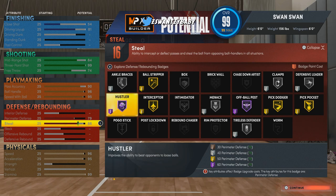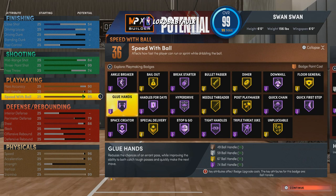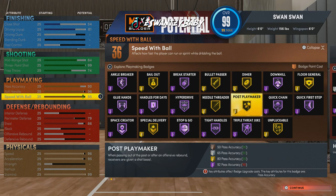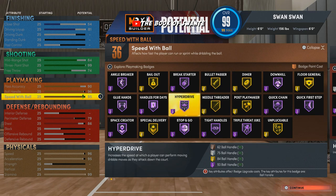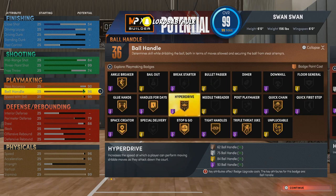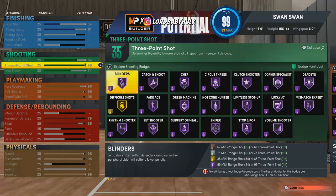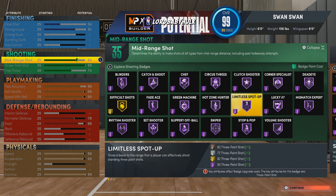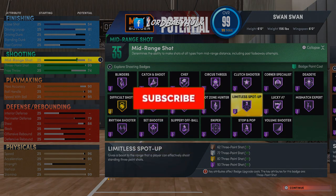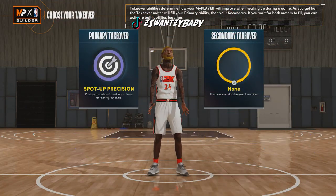Y'all see a bunch of new playmaking badges this year: Quick Chain, Glue Hands, Post Playmaker, Triple Threat Juke, Hyper Drive. We're gonna need more playmaking badges than in other 2Ks, and I've got nearly max playmaking — and this is without college. Look at all the shooting badges too. This is a crazy build, but it's not a tools build or a 1v1 build — it's a 3v3 stage and pro-am build. I'd probably go double sharp.